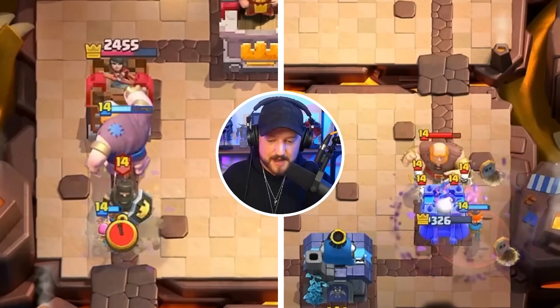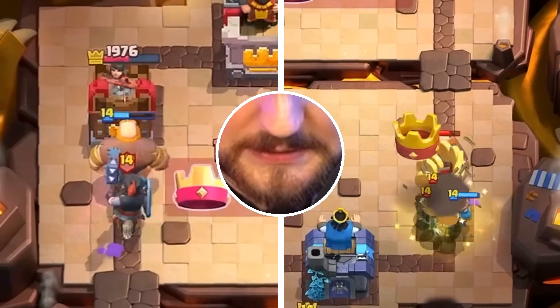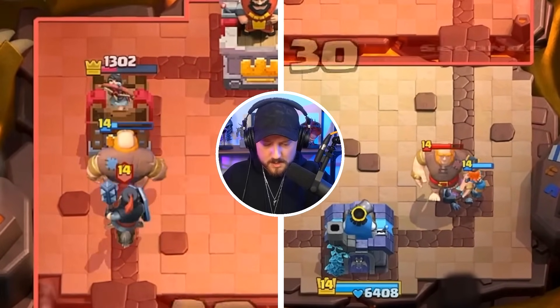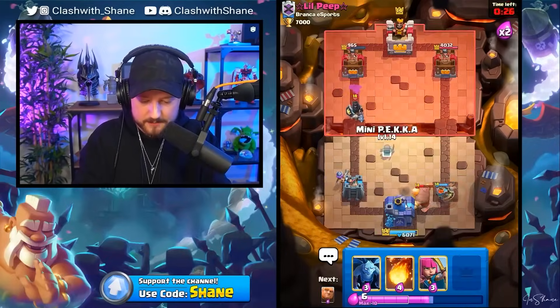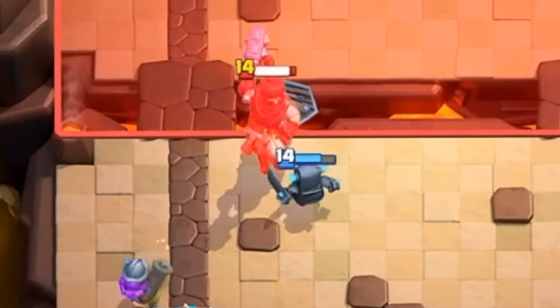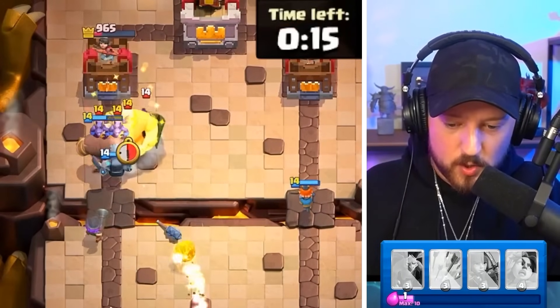That tower left lane is going down, but the giant right side — maybe that tower left lane is not going down. Turns out Giant Graveyard is stronger than whatever I just did for a push. Fireball Valley here though. We get the Archer Queen. Get the Minions.